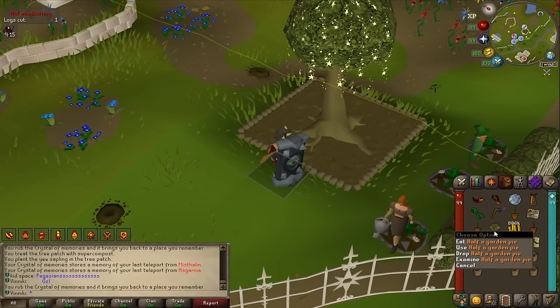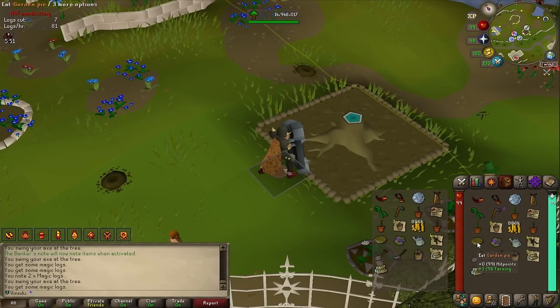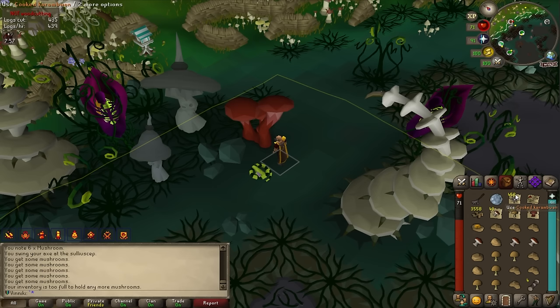The magic roots task is tricky — I need to dig up three magic roots which requires level 91 farming, so I have to boost by three levels. If I lose the boost mid-dig I won't get it, but I have a spare garden pie. I chop it down, eat the pie, immediately dig — and yes! We got all three magic roots and a task.